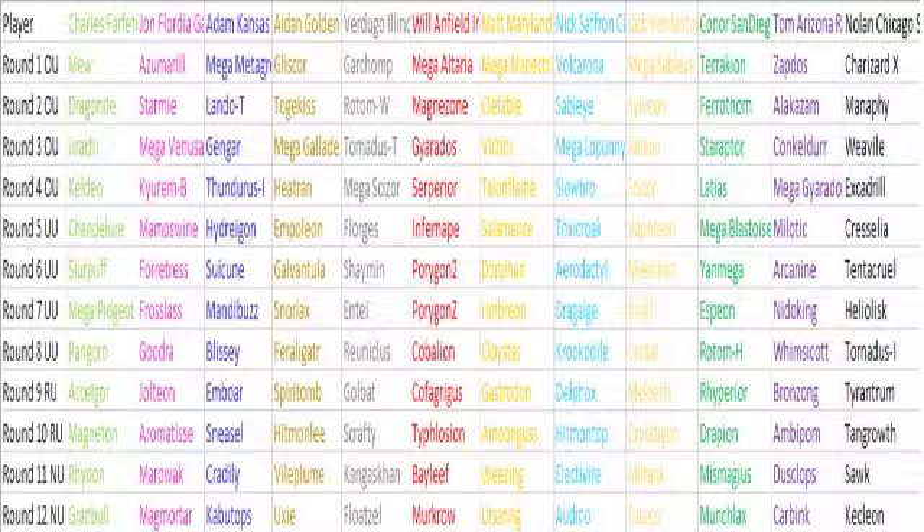Looking at John's team, he has a very strong draft with holes, but those holes are hard for my team to break through. Mega Venusaur is a problem I can whittle down. Scarf Kyurem-B can tear through my team if he gets that going, because Ice Beam plus a hard physical move for Blissey can do some work. Then I see the wombo combo of Specs Jolteon and Belly Drum Azumarill.